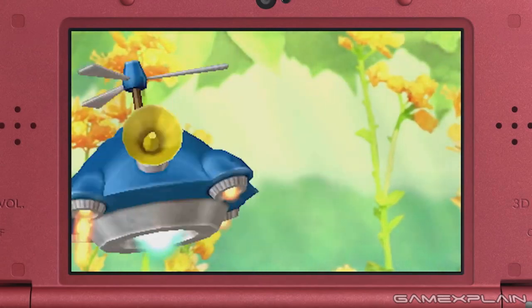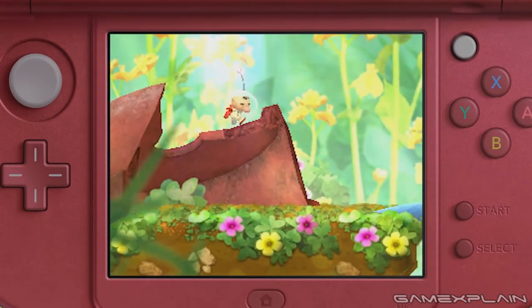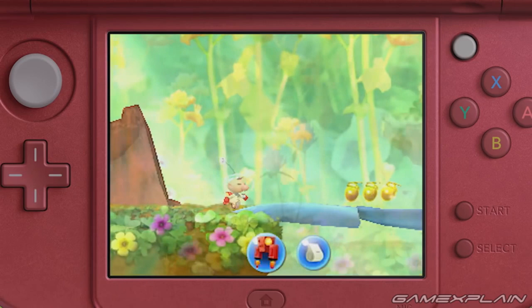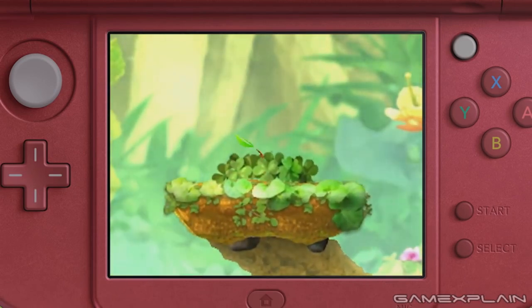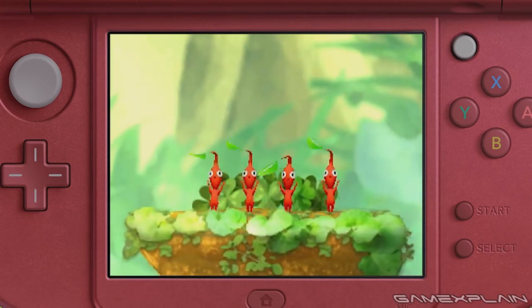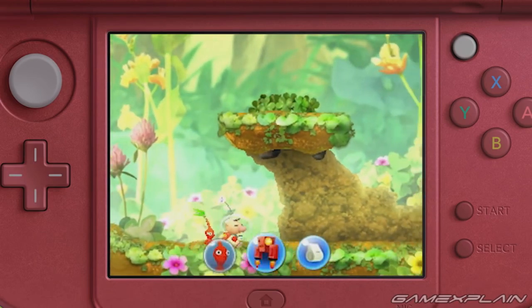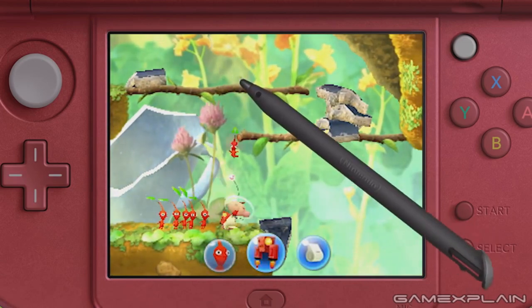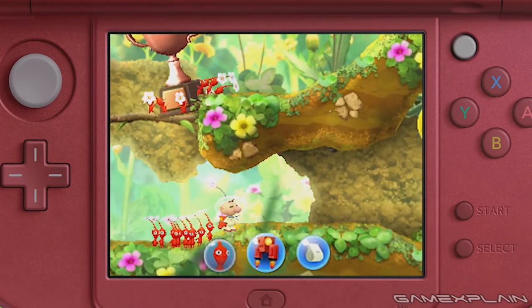We're pretty confident that the level shown here is the first one in the game — after all, it's the first one shown in the trailer, it looks like a lush garden like early levels in the other games, and there's the fact that Olimar has no Pikmin yet. But that won't be the case for long, because just ahead is a bush rustling around, and when Olimar blows his whistle, four red Pikmin pop out and join him at his side. This is pretty similar to how it worked in past games. Later in the trailer, we can see Olimar with far more Pikmin — topping off with 19 here. Yep, we counted them.